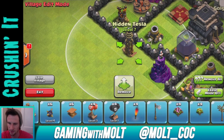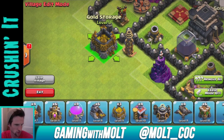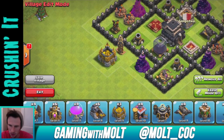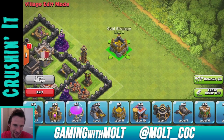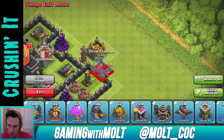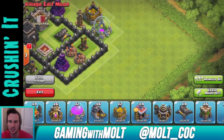Let's bring out our Teslas — right here and right here. There's the Teslas. Now let's bring out the Gold Storages — right there. I always hate putting my Gold and Elixir in such open areas because you work so hard for it, but when you're pushing it's more important to have other stuff in those areas, so you just gotta suck it up and deal with losing it.